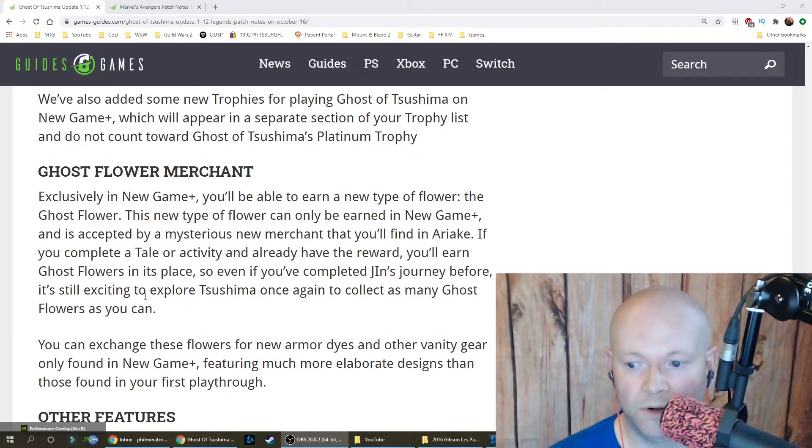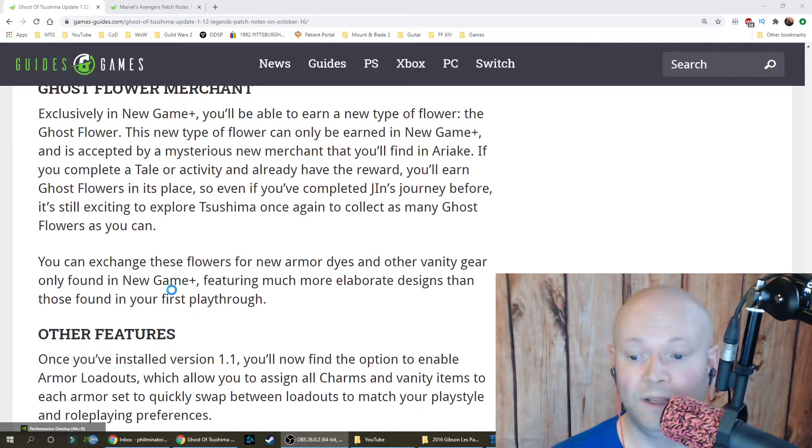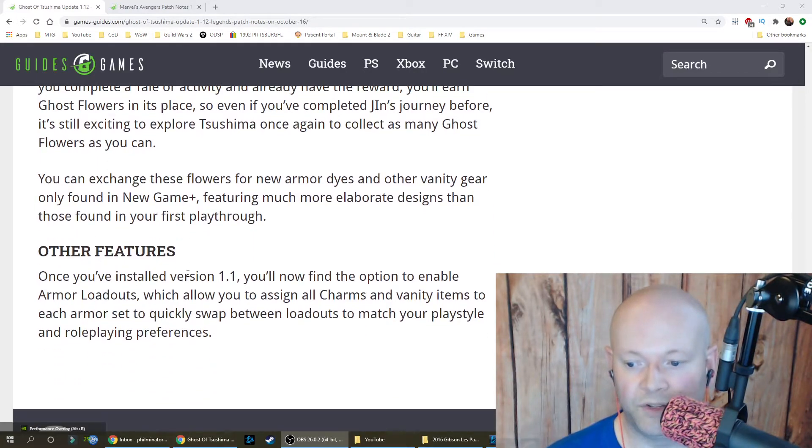Exclusively in New Game Plus, you'll be able to earn a new type of flower called the Ghost Flower. These can only be earned in New Game Plus and are accepted by a mysterious new merchant found in Ariake. If you complete a tale or activity and already have the reward, you'll earn Ghost Flowers in its place. You can exchange them for new armor dyes and other vanity gear with more elaborate designs than those in your first playthrough.